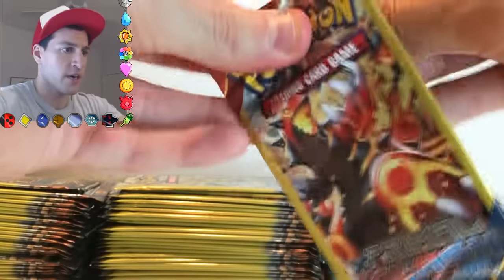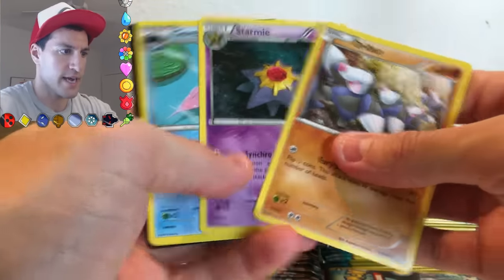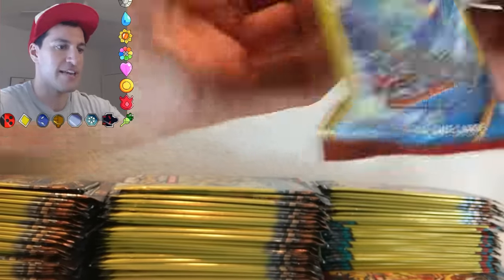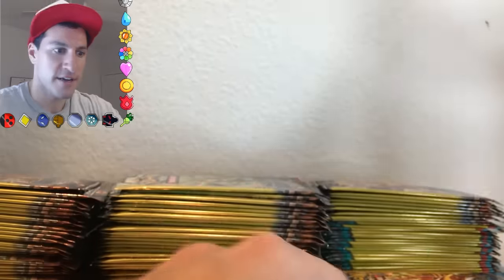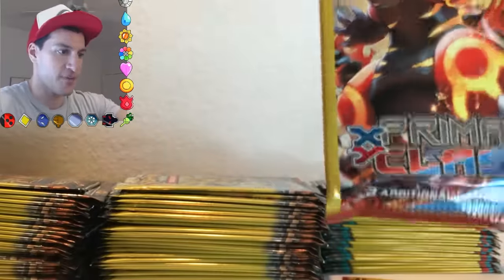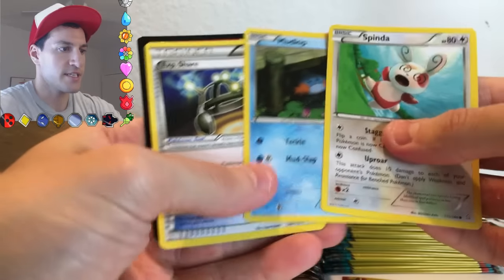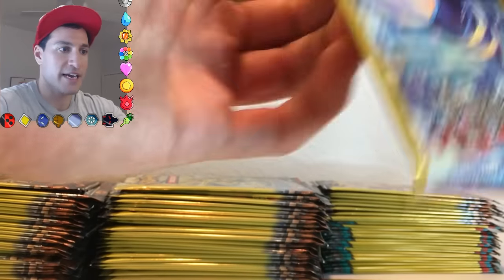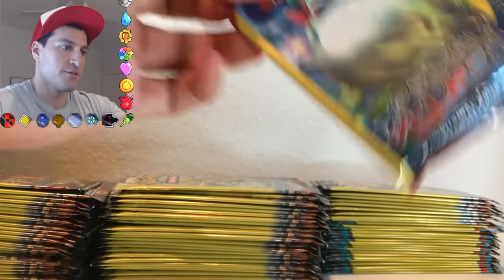I apologize if you're wanting to just admire the cards, but you can put the video in slow-mo occasionally. We're actually through one of the piles — we have three packs left in one of the piles. Most of the time you'll see Steam Siege, Primal Clash, and Furious Fist packs. What I'm very excited about is when we get to the Flash Fire packs — unfortunately I don't know where they are in this huge stack.